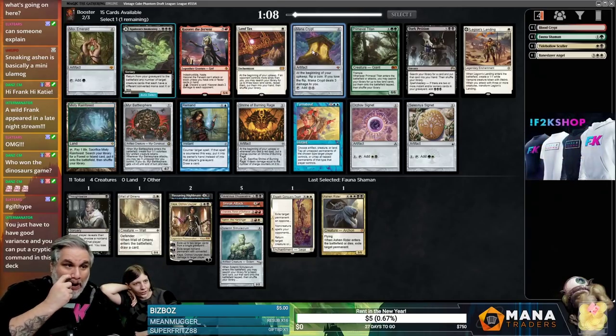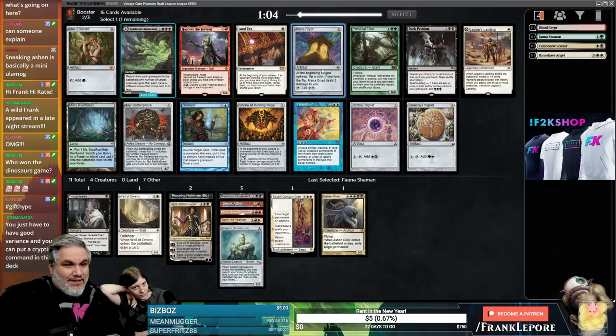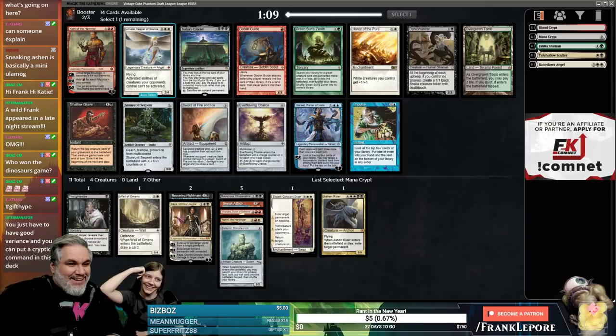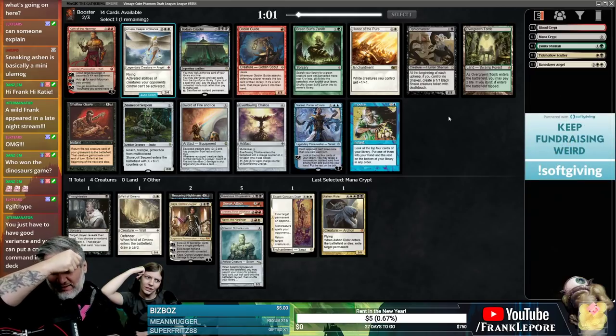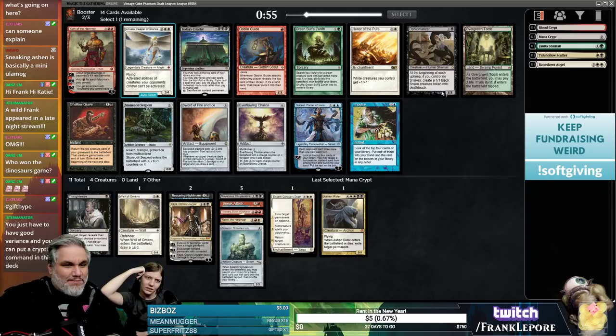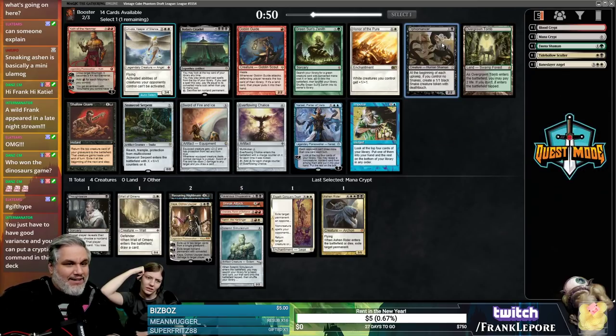We can put a Cryptic Command in our deck — that's not in our colors. Mana Crypt is. Shallow Grave is actually probably one of the only things reasonable in this pack. Ophiomancer's not bad because you can sac the snakes to Recurring Nightmare and get things back — I kind of like that actually.